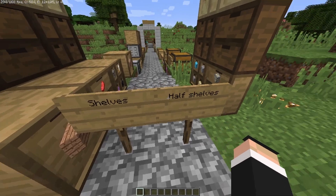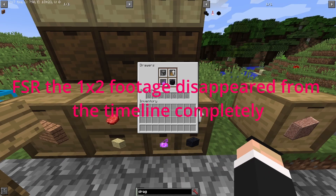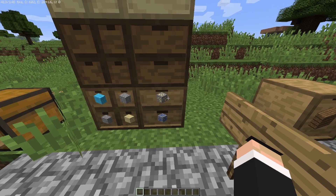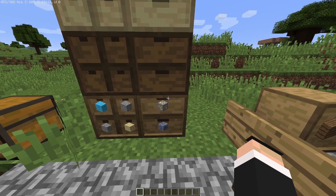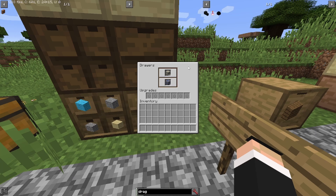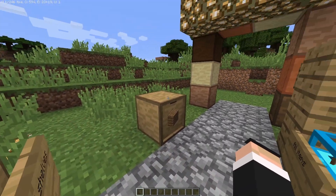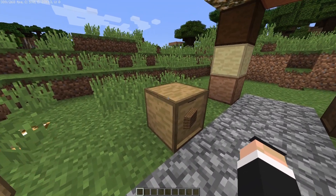Now onto the shelves and half shelves. Each regular shelf holds 32 stacks of items, and the two by two has four slots. The half shelves are a bit different — these only hold 16 stacks per shelf. You still have upgrades available on half shelves as well.